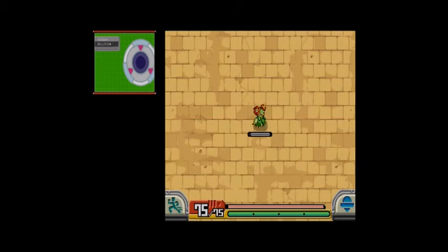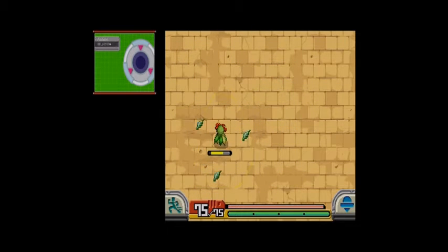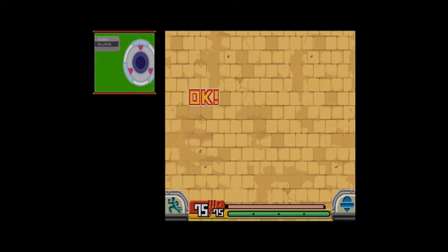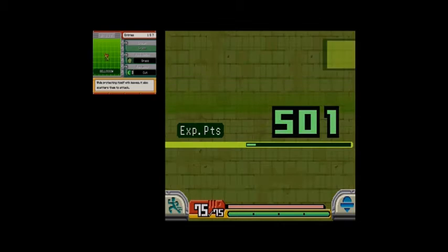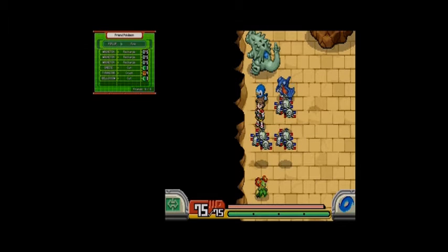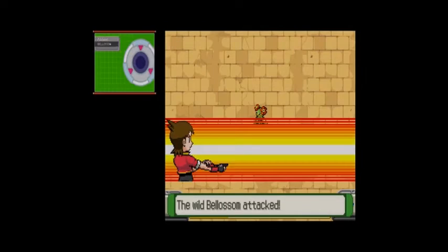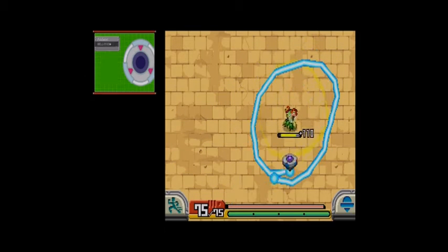One of the least worrying things I had to deal with, but I do see the Belossom and I do see this rock. I'm gonna want these Belossom — they're gonna be an easy capture for me, that's one of the reasons why I want a Belossom. Belossom: while protecting itself with leaves, it also scatters them to attack. Part of the grass group. Poké Assist: Grass. Field move: Cut 3. Do I have enough? I have enough for one more — let's get this last Belossom. And captured.